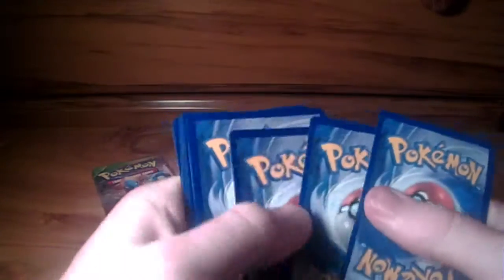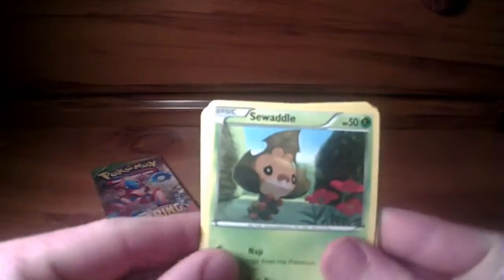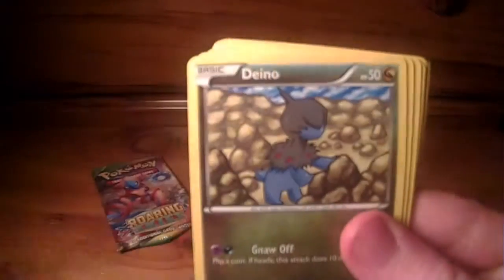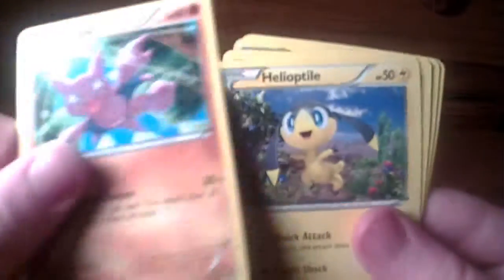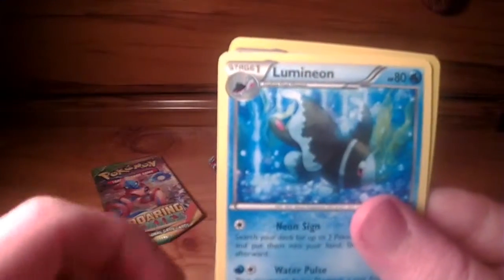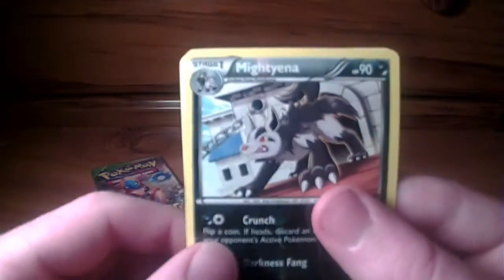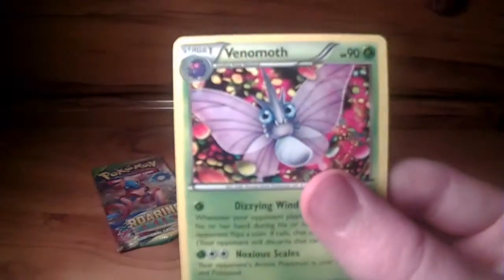Three packs left — will these last three packs hold the awesomeness we desire? One, two, three, one, two. Let's see what we got: Swadloon, Frillish, Dino, Gligar, Helo, Topdal, Swadloon, Zewalis, Lumineon, Mightyena as a rare reverse, and a Venomoth as a rare.